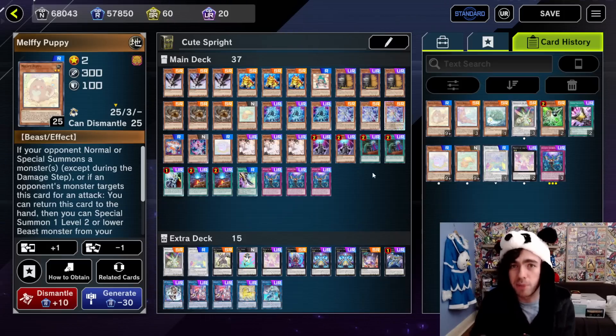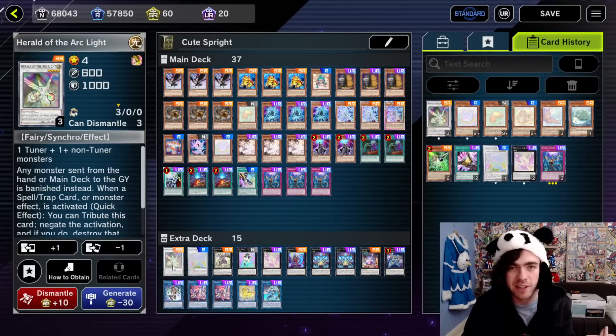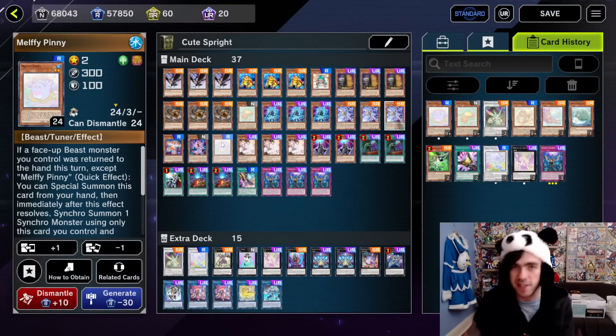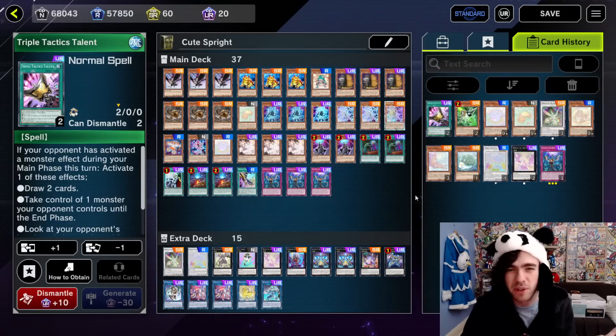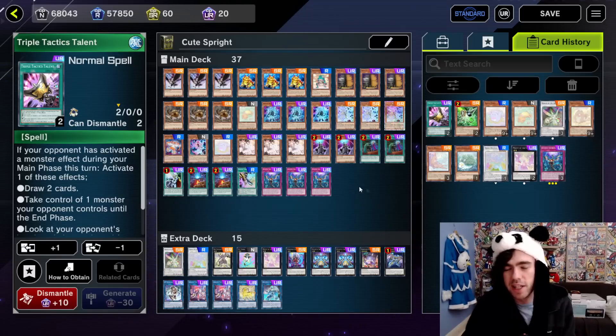So starting with the more competitive way: Spright is really only playing Melfis in a competitive sense because these two cards by themselves will give you a copy of Herald of Arclight on the field during your opponent's turn. Against Tearlament, it's a fantastic card — it's not only an Omni-Negate, but also has a floodgate where any monster sent from the hand or main deck to the graveyard is banished instead. So you just need these two cards for a competitive variant, and the final slots can just be hand traps, triple tactics, Harpie's Feather Duster, or whatever you feel like.